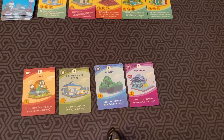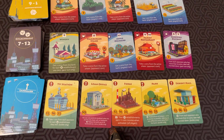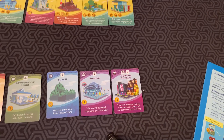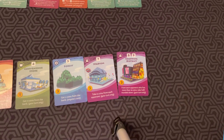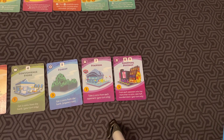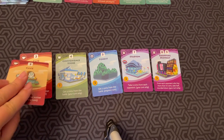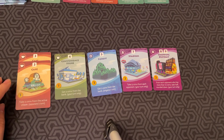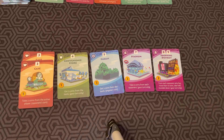You may build an establishment. So let's say I had 3 coins and I decide to buy the shopping district. The shopping district, if I roll an 8 or 9 on my turn, I get from each opponent who has more than 10 coins — I take half, rounded down. If you buy multiples of the same building, they do stack. So in this case, you would take 4 coins from anybody who rolled a 3. Of course, you don't have to build a building if you don't want to, but you can only build 1 per turn.